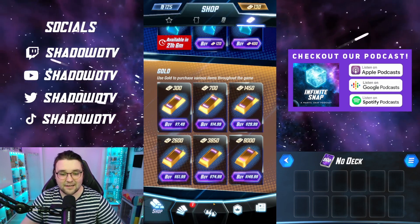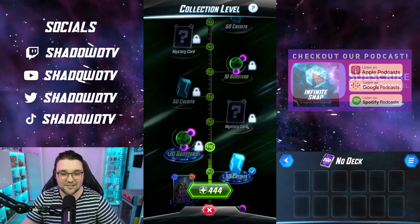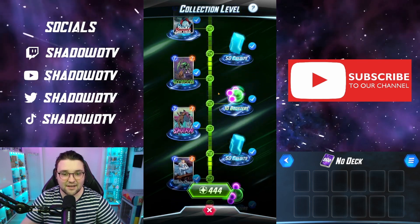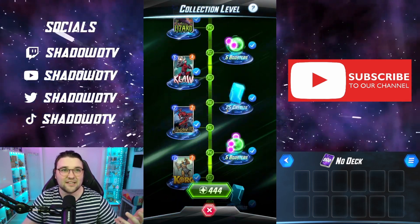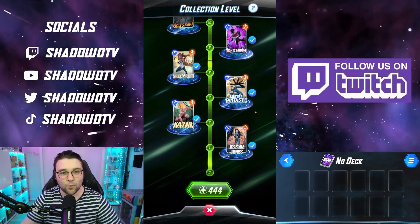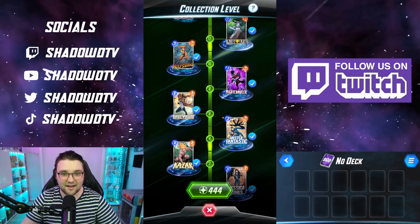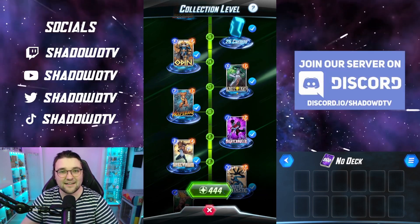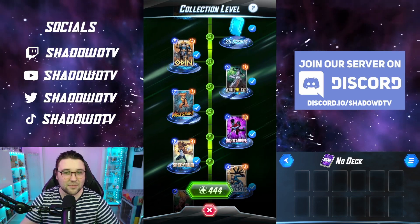So that's the currencies. Next is the collection level — this is the meat of the game when you get started. The collection level is how you obtain new cards. You unlock cards as you play the game, which is really cool. You don't get the exact cards you want straight away — you do have to work towards them. You'll start at zero and as you level up, you're going to get cards. I would suggest not worrying about what you play until you hit level 14. Really, up until level 500, you're just collecting cards — just play, do your missions, which we'll go through in a moment.